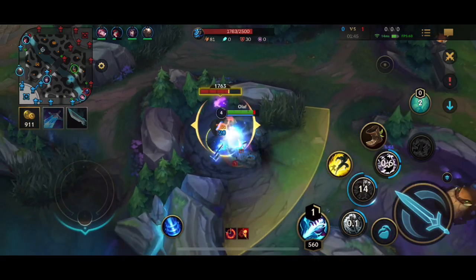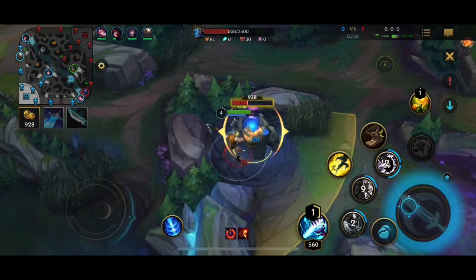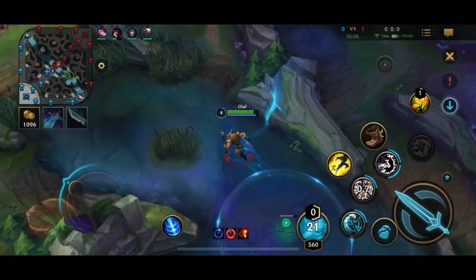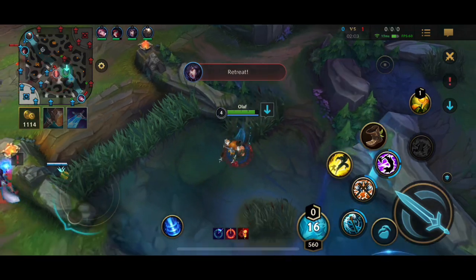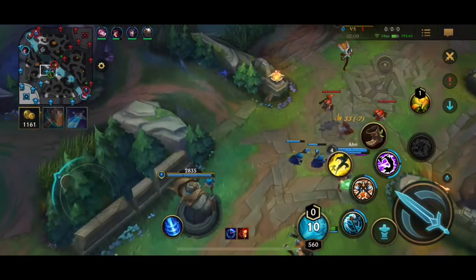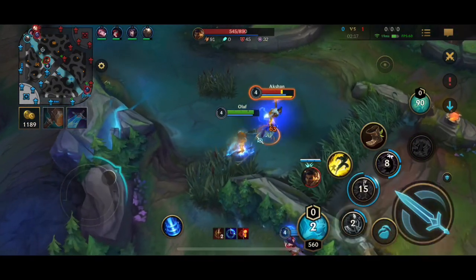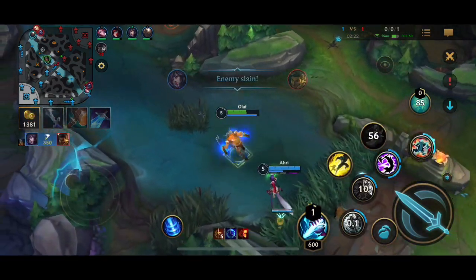I know Amumu cleared his red side jungle only and is doing the top scuttle, so I decided to go for his blue buff instead. When you do go for an invade like this, you have to be careful about where the enemy mid lane and bot lane are, because they can both rush to collapse on you. I back off when it's warded over there, but notice what I do when I cut through mid — I don't reveal myself on the map again. They can't see me, and I'm able to sneak behind and get right onto the Ezreal.